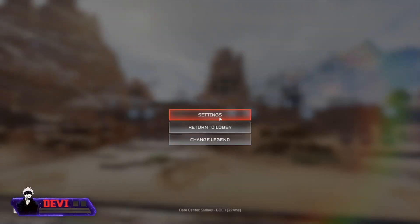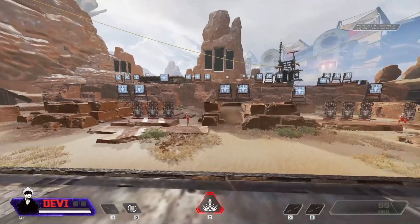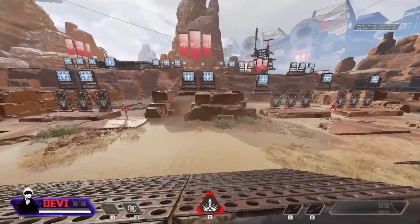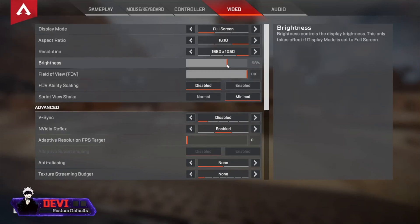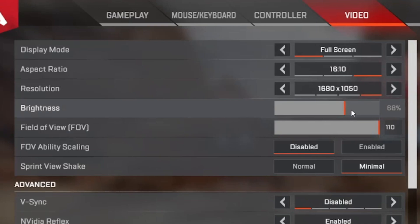Brightness defaults to 50, but I personally feel that's a little too low — it makes shadows quite dark and you may struggle to spot enemies in caves or dark areas. I bump mine up to around 65 to 70. Anywhere in that bracket works well; above 70 starts to wash things out too much.